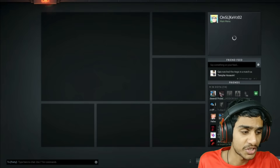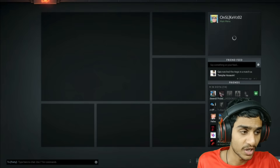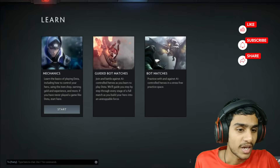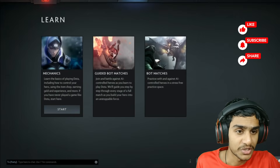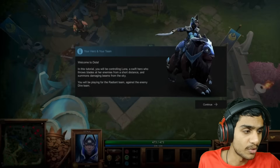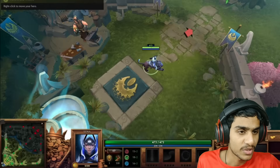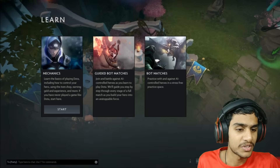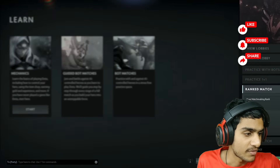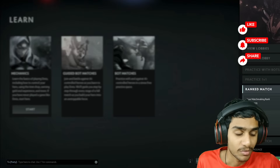Here's a live demonstration: from the main screen, go into the Learn tab and click Start. Once the game loads, press Continue, then go into Exit and the Menu. You'll see your problem is gone — that's how you solve this issue.